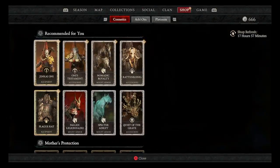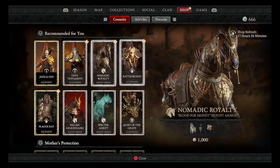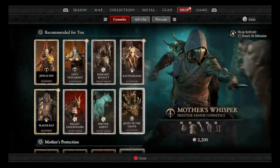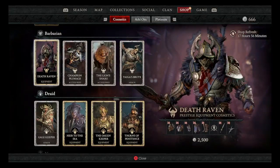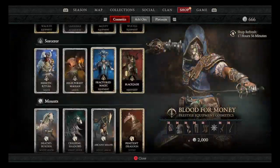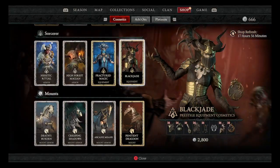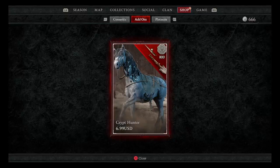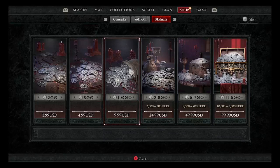In the shop, you cannot buy power here — all you can buy is cosmetics. If you're into that flex, there are lots of cosmetics and the artwork is great, it looks fantastic. There's plenty of it. For add-ons right now all they have are script cores. You can buy Platinum in here to purchase your cosmetics.